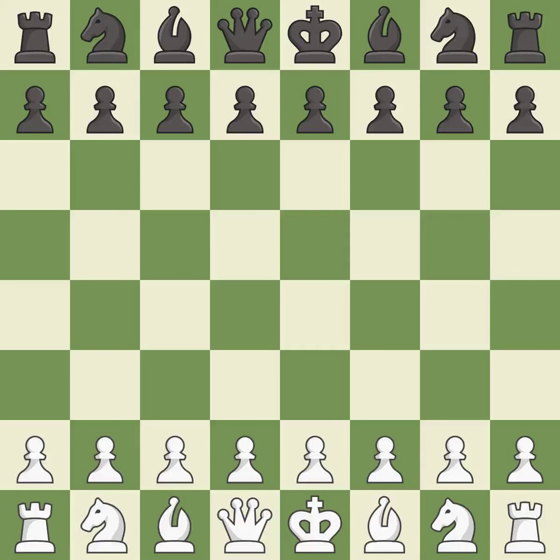King's Indian Defense, Makogonov variation, 5...O-O 6.Be3 e5. That was an intense, serious game. White really outplayed black in that one. The opening was balanced, but white was a cut above black in the middle game.